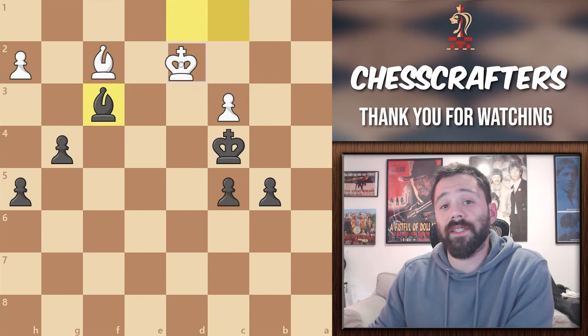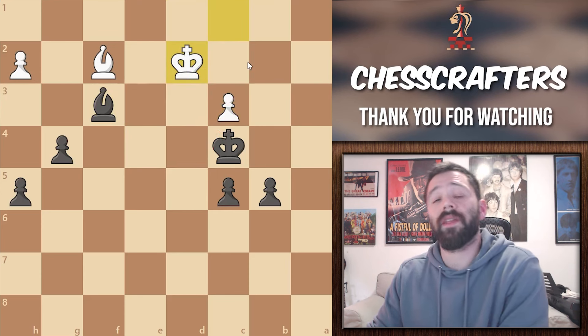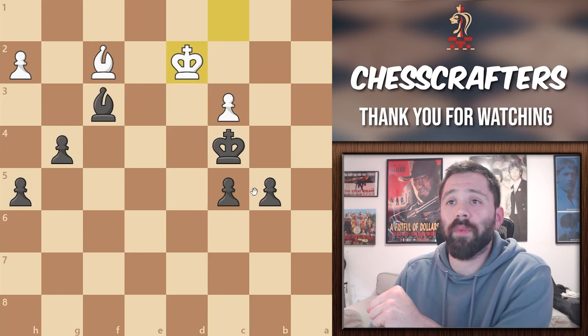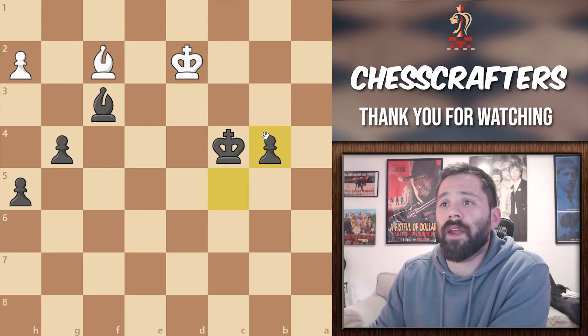White then moves his king to d2, which cuts us off from the d3 square while also protecting his pawn. But now we can create a passed pawn, thus winning the game in this position. We move the black pawn to b4. White captures, black captures, and now white has little to no chance of stopping that pawn.